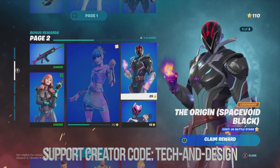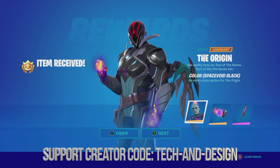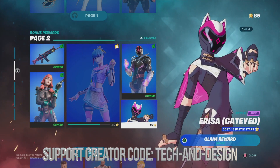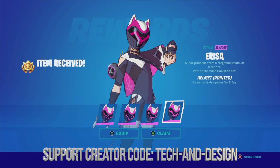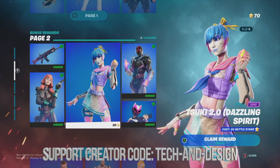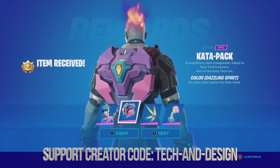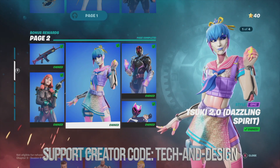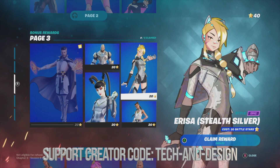Next up we have this awesome skin, so we're just going to hold A to claim it. You can equip or just claim — I'm going to equip: equipped and equipped. Now we're going to move down and equip this style — equipped it, equipped it, and equipped it. Finally this skin has become unlocked so we can claim this awesome style, just holding A. We're going to equip everything, and since we claimed everything from page two with enough battle stars, page three has become unlocked.